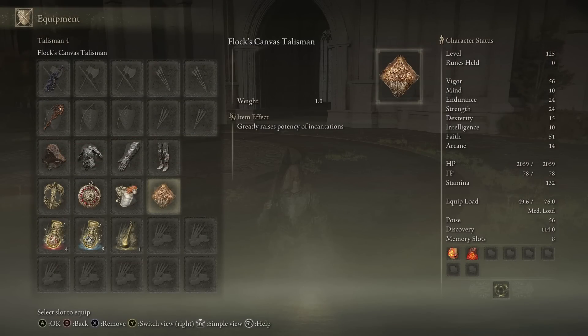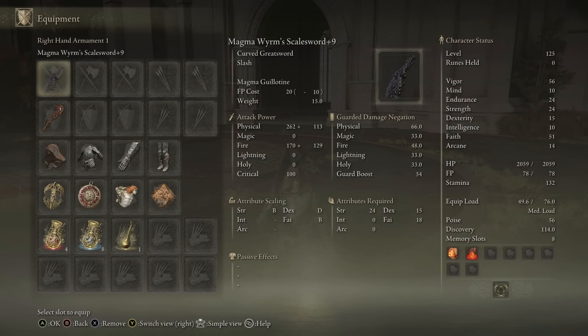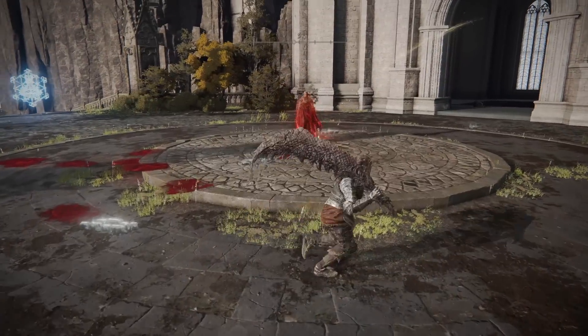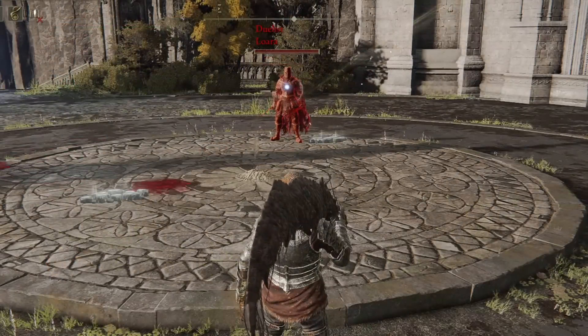I'm going to continue to have Flocks on this build for a little bit, but then I definitely want to see the damage output of this weapon art with Shard of Alexander. I'll let you guys know whenever I switch up talismans.